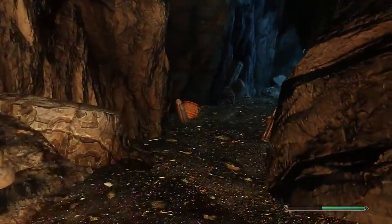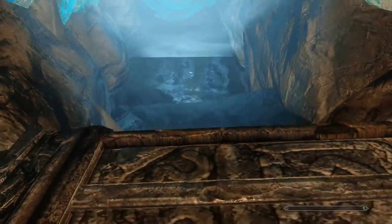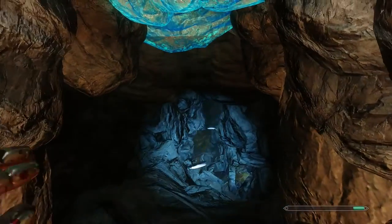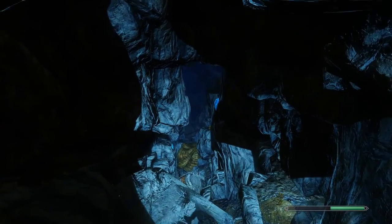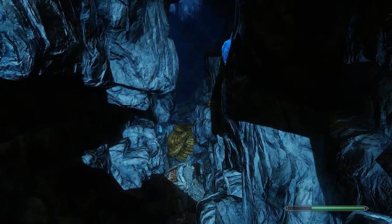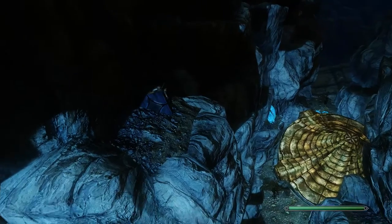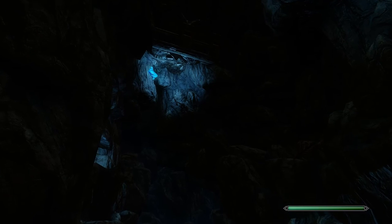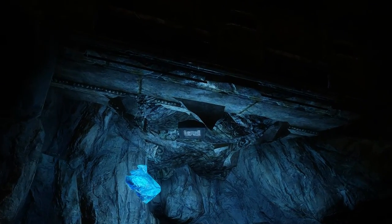We'll go back to Dooley's info and then to the Jarl. I'll disenchant one of those water breathing scrolls and put the enchantment on my cape so when I wear it I won't drown. Pretty useful. There are no enchanting tables in this place — it's a cursed realm.